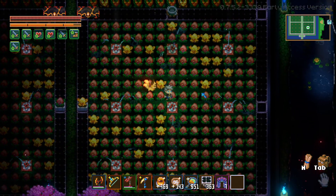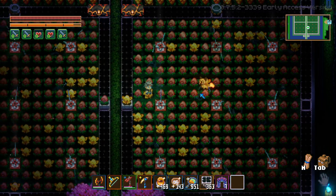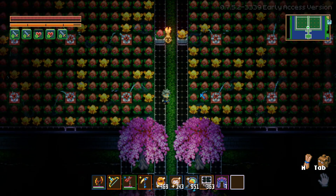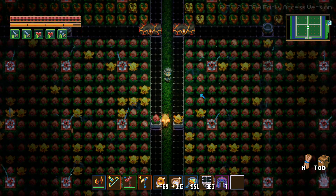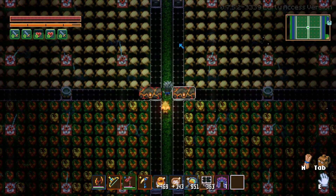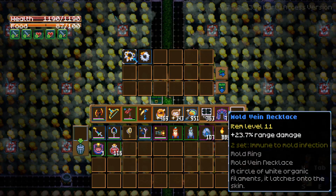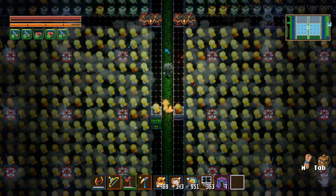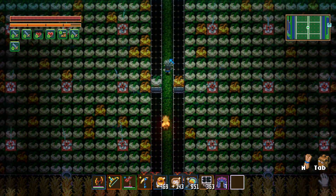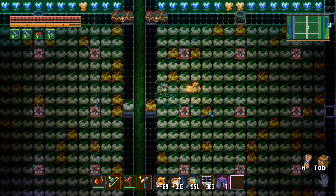Here's the farm. Each farm plot is 15 by 15 with nine sprinklers, so each farm holds 216 plants — 225 total tiles minus nine sprinklers. I don't know exactly how many plants it gives us per minute, but as you can tell from what we have, it's quite a bit. It has every single crop in the entire game and all the tools you'd need to harvest them easier, like the ring and the necklace.